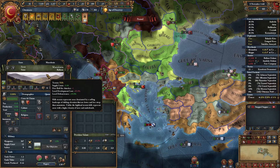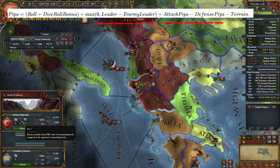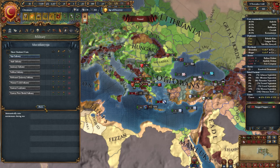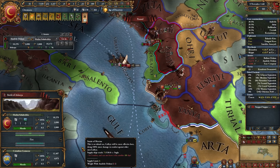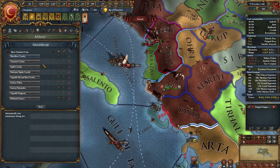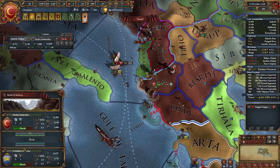Fire is determined by the difference in pips, not the total pips — forget about totals. Only the difference between pips is what matters, and this also applies to unit quality. Basically, we have a better general but we are on bad terrain and Venice has one more cavalry. Cavalry has a little more pips than infantry, so it's more powerful. The Venetian general has one more shock pip, meaning they get a one-shock-pip bonus.